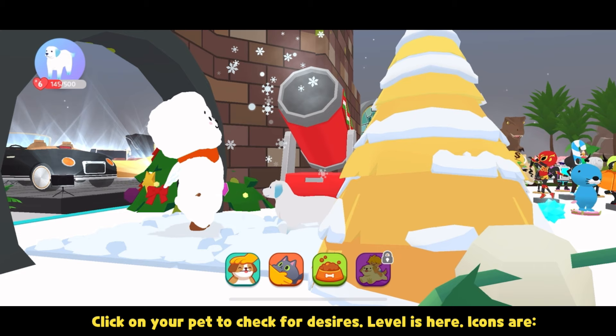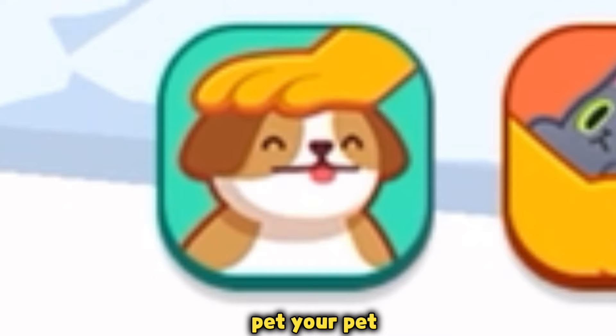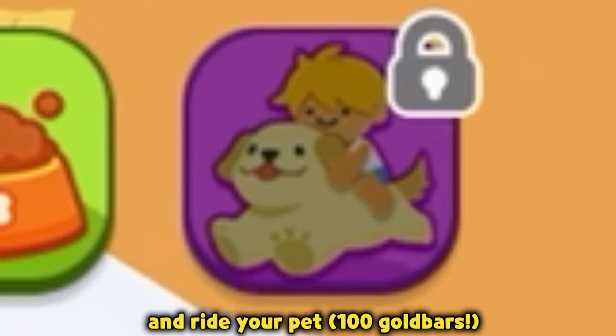Click on your pet to check for desires. The level is shown here. The icons are: pet your pet, carry your pet, buy food for your pet, and ride your pet. Take note that big Retriever pets need bigger tubs.